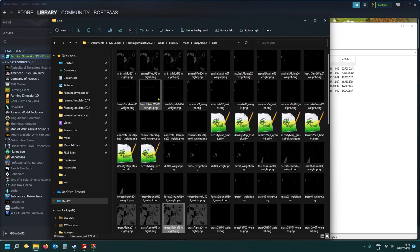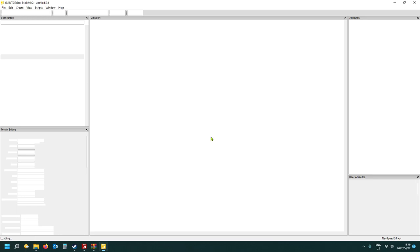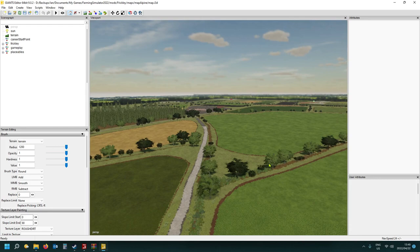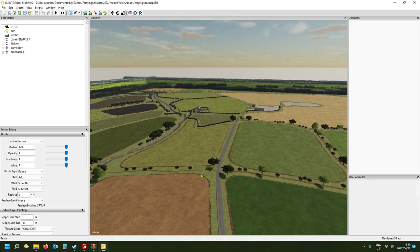The actual info layer is visible in the editor, though it's not painted directly in it. Speaking of maps, I'm currently playing my latest converted map called Frickly — it's a real working farm in Doncaster, UK, which I've just finished converting from Farming Simulator 19. I made it for a friend named John who used to work on that farm for many years. It will be released in the next few days.